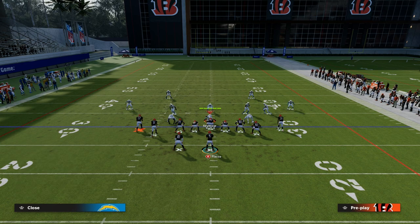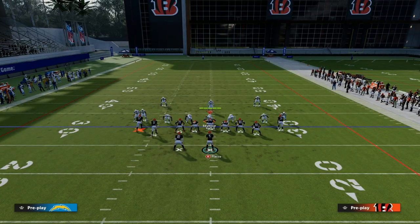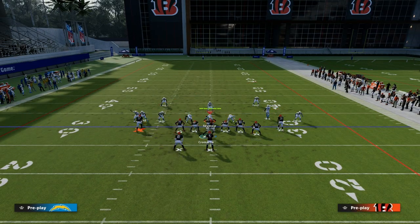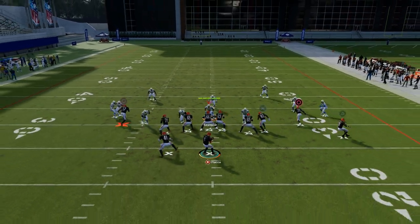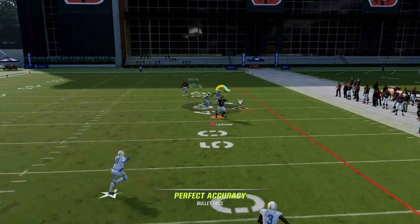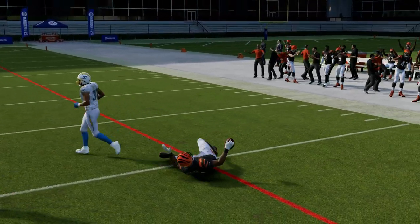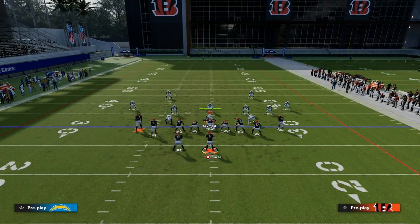That was Cover Four, which I think is the hardest to beat, to be honest. The easiest to beat is Cover Three and Cover Two. With Cover Three, the streak is going to clear out the zones. It's just open all the way over the middle as well as to the sideline. They have to user that route for a significant amount of time.